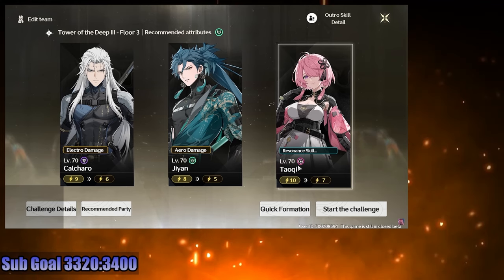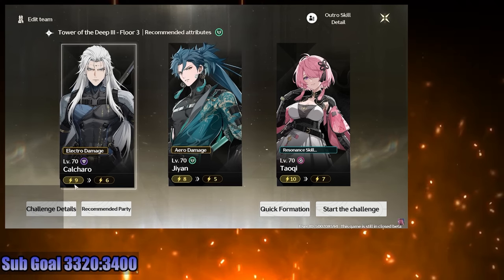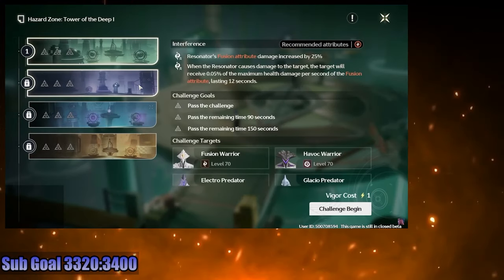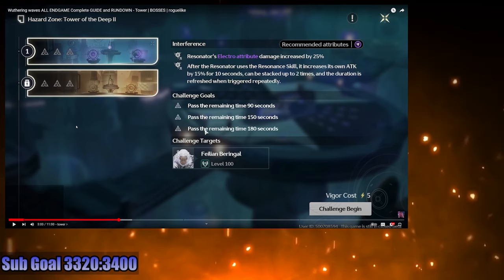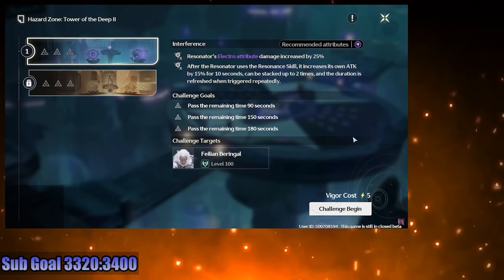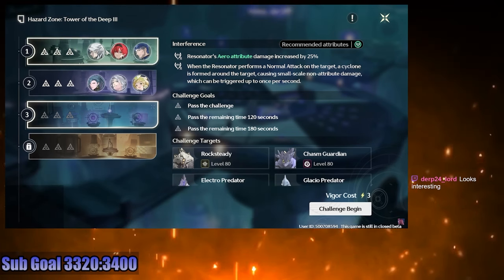For example, a floor costs 3 Vigor. If Taoshi has 10 Vigor unused, putting her in that party brings her to 7 Vigor later. Characters like Koucharo who've already cleared some floors may only have 9 Vigor, costing 3 brings him to 6. The main key here is that you can mix and match characters however you want — you can clear two different chambers within the same side using completely different characters, with six unique characters simply consuming their corresponding Vigor.